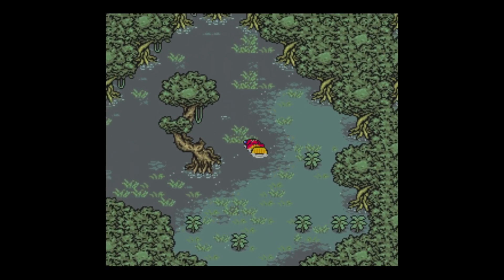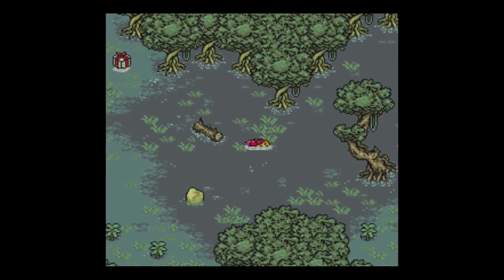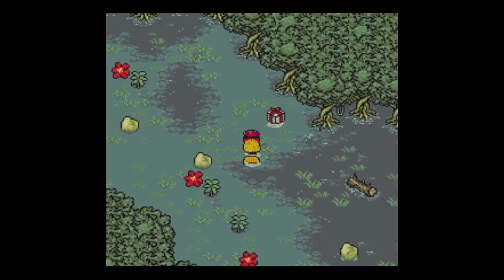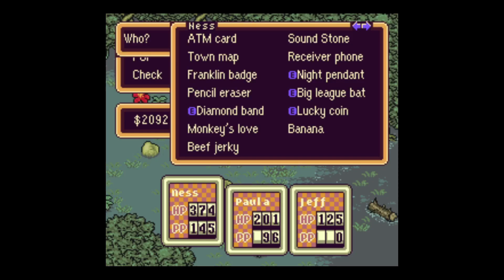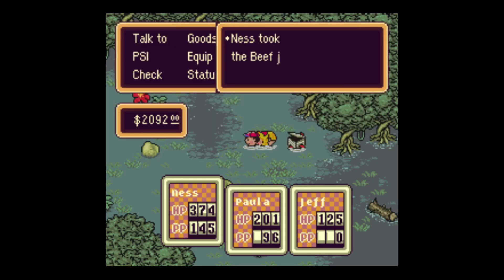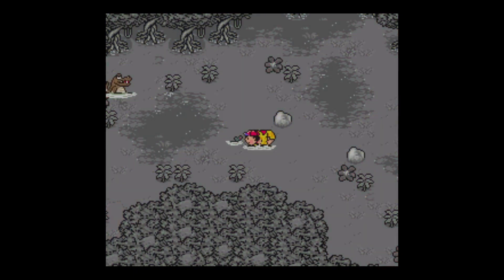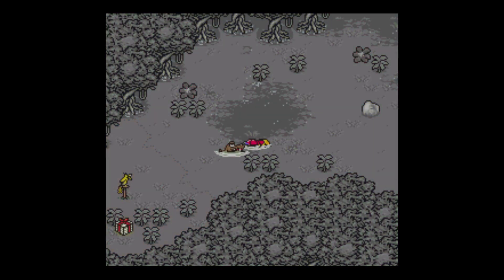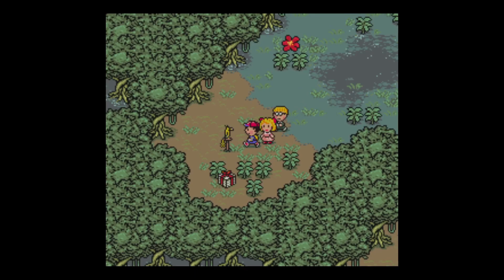I believe we can encounter enemies in the deeper parts of the swamp — like when we're probing through the swamp that's draining our health. I think this is on the chest. Here's a new enemy... nope, it was just a Zapiel. And now it's just a Hard Crocodile. Oh look, the Photo Man, even in a location as desolate as this.